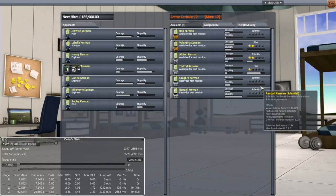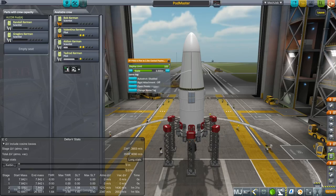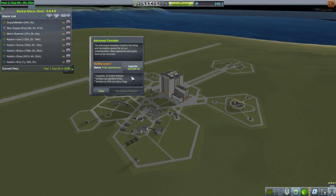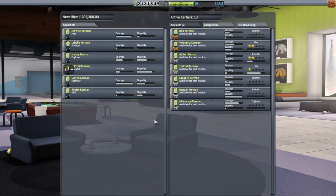We're going to have to fire somebody? I don't want to fire anybody. Shouldn't have picked so many scientists. Let's see how much it'll cost to upgrade the astronaut complex. 282,000 — that's just what we're going to have to do. And we will pick up Melemini Kerbin for now.